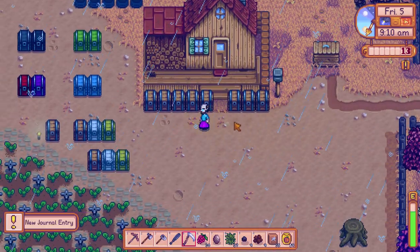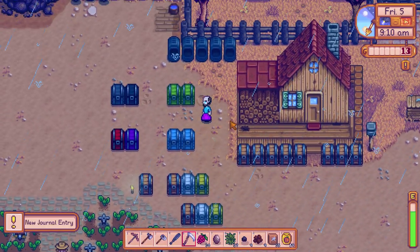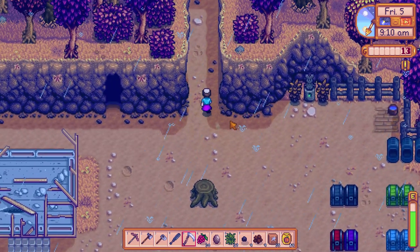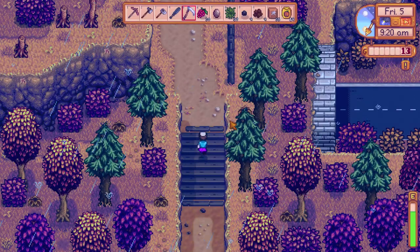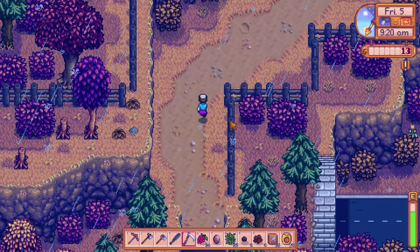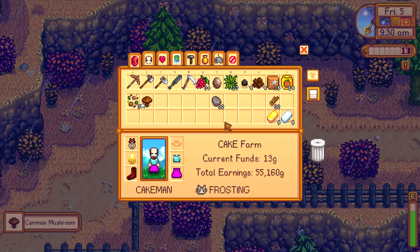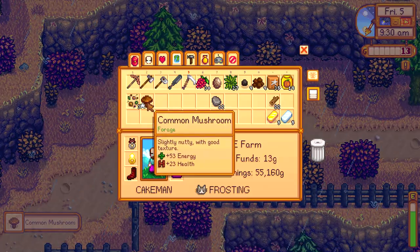To get the common mushroom item, make sure it is fall season and then look at the ground. During the fall, common mushrooms will show on the floor and you right-click to get a common mushroom.